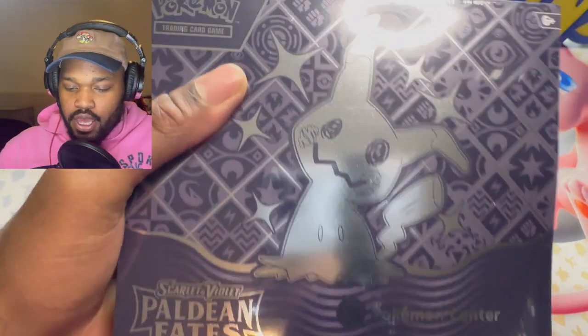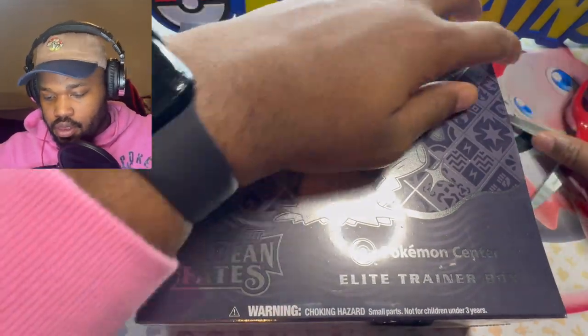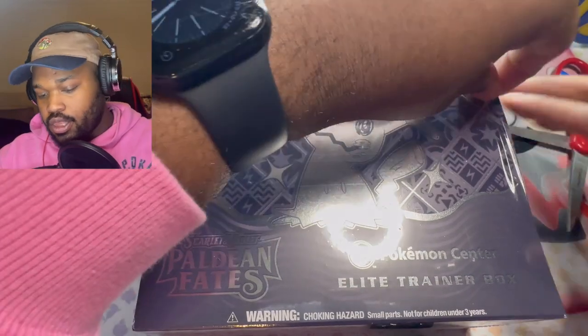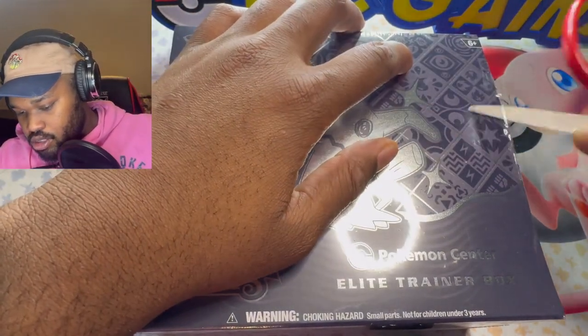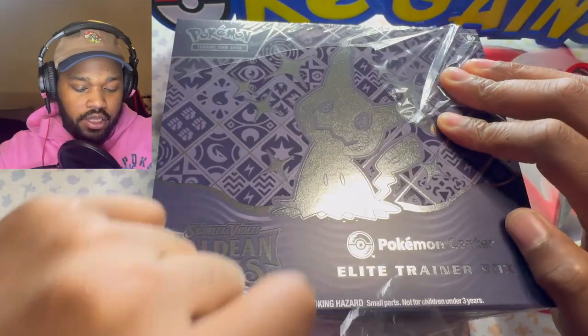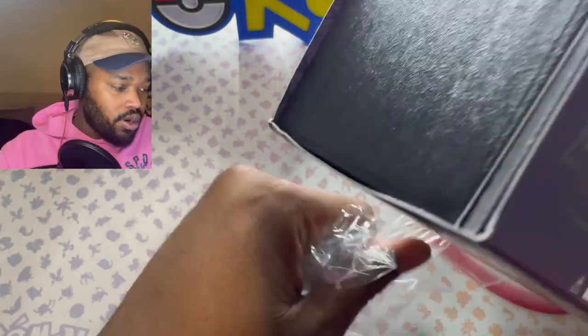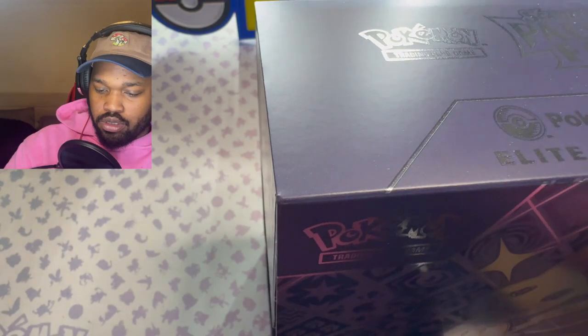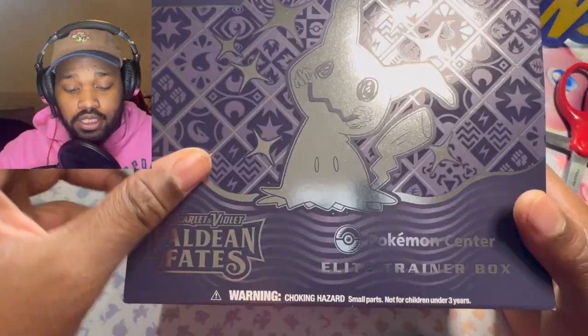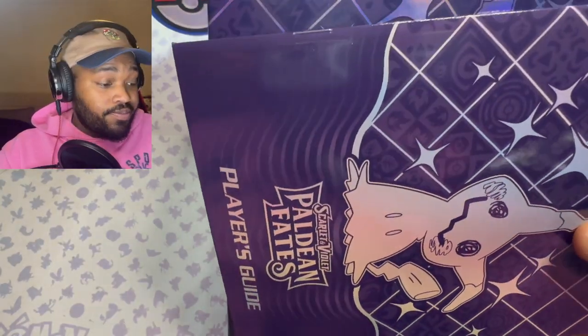Alright, let's get into this. We got one — first we're going to do these one at a time. So inside you get this illustration rare Mimikyu. It's in the regular Shiny Treasures EX set, but in this one there's a promo card in the ETB, and you get the Pokemon Center stamped one too, which there literally is no difference — it just has a Pokemon stamp on it. But I still like it, so that's why we got it. This is the booklet.